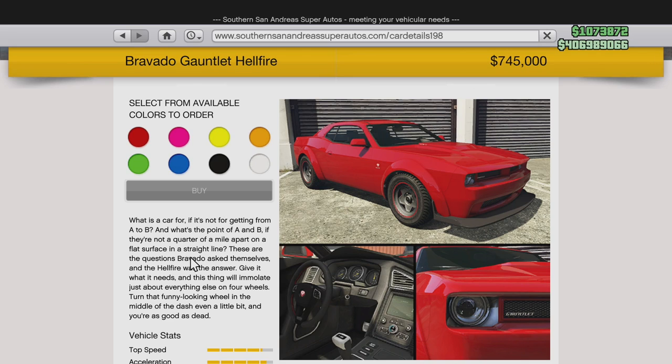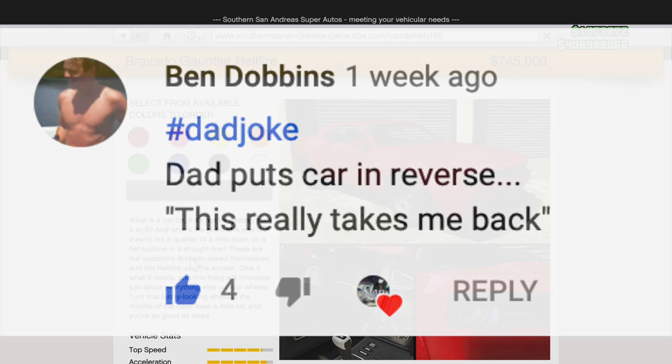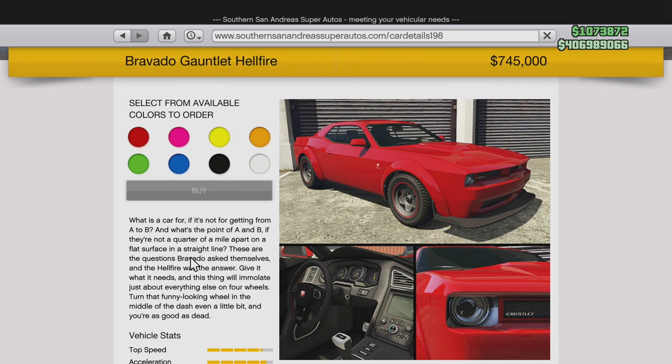Bravado Gauntlet Hellfire — have I been saying 'Bravito'? It's Bravado, isn't it? Bravado Gauntlet Hellfire — it took me this long to say it correctly, oh my god. I can't even go back and edit what I said earlier. I keep saying Bravito — I'm an idiot, I'm sorry. Hashtag dad joke from Ben Dobbins: 'Dad puts car in reverse — this really takes me back.' Leave your dad jokes down below for next episode. Thank you guys so much for watching, I'm out. Peace.